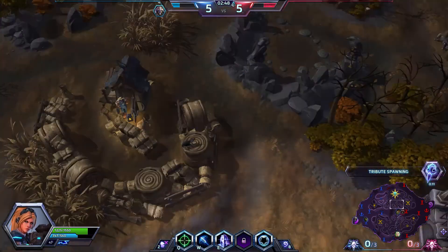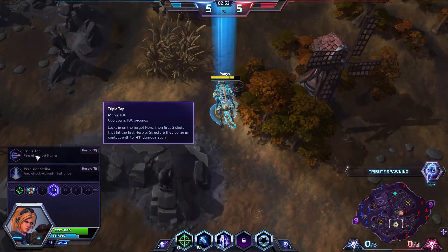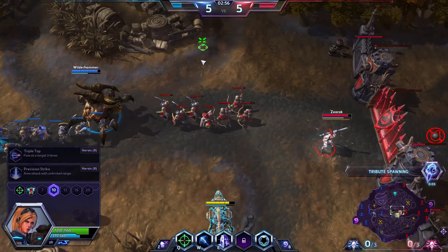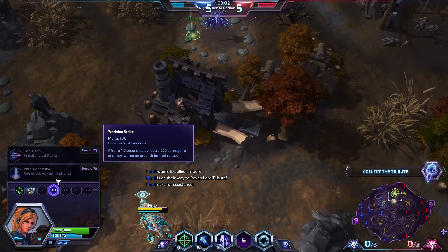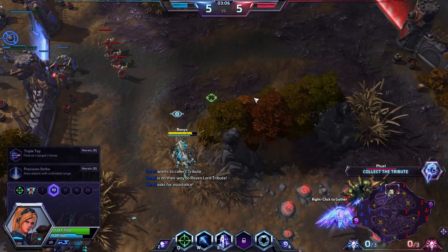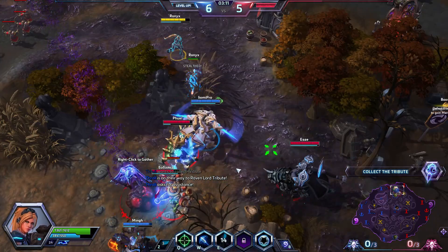Her ultimates are Triple Tap — it fires three shots into one target, which can be blocked by structures or other heroes, or clones. Like, I can put a clone to block Triple Tap. And Precision Strike, which does a lot of damage after about one and a half seconds in a pretty big area — pretty a lot of damage. Good skill, really nice.